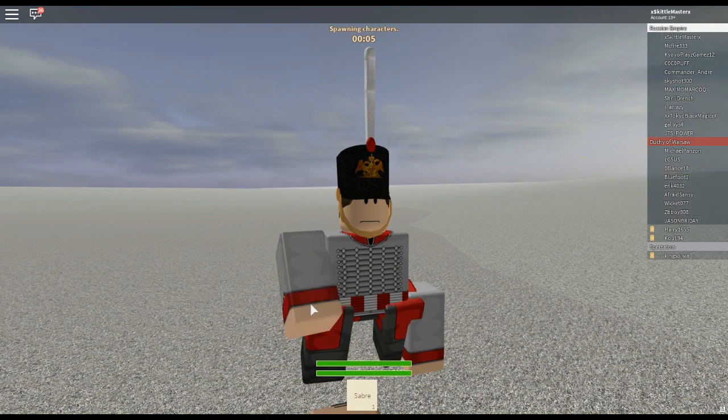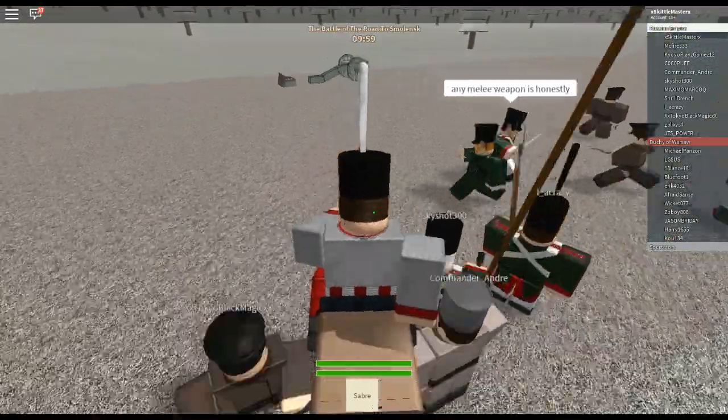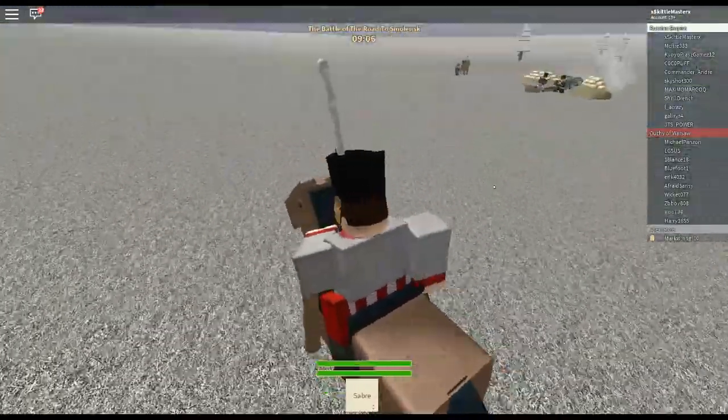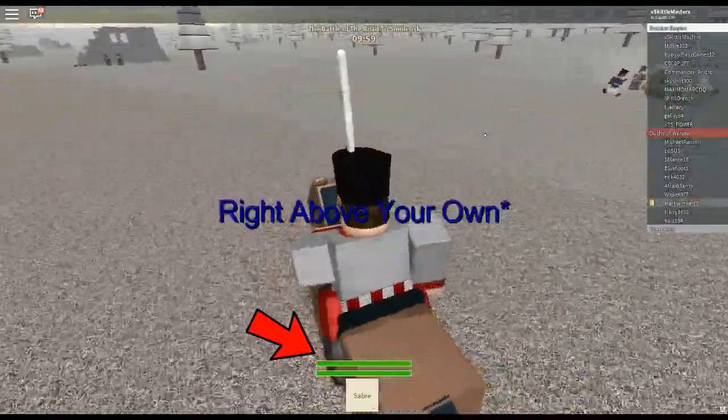A cavalryman is nothing without his mount. Luckily, Blood and Iron gives you a free one every round. Horses are much faster than people on foot, so they can open up a whole horizon of new opportunities. The horse, being a living animal, also has health, which is displayed right below your own.